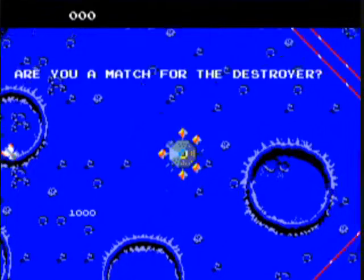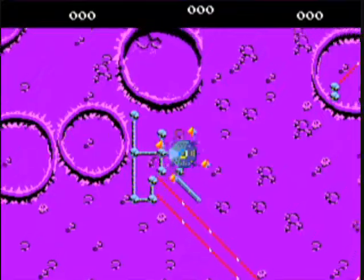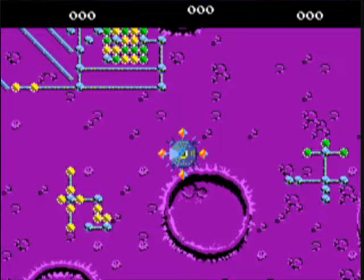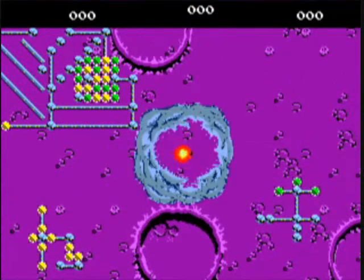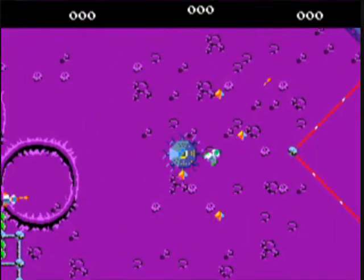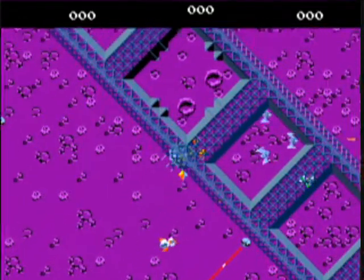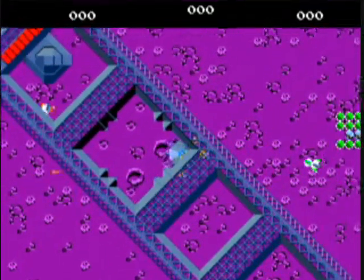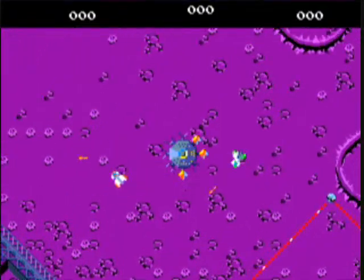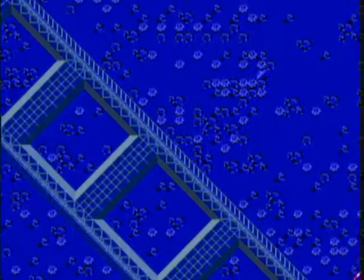That enemy is called the destroyer, and it bobs up and down in a really tough pattern to lock onto. One thing the game does not tell you is on the surface of the moon that you keep flying over, there will be some areas with a little force field that can zap and destroy you. You have to wait for your next ship to appear on the left side of the screen — that force field can destroy you, not just the enemy fire.